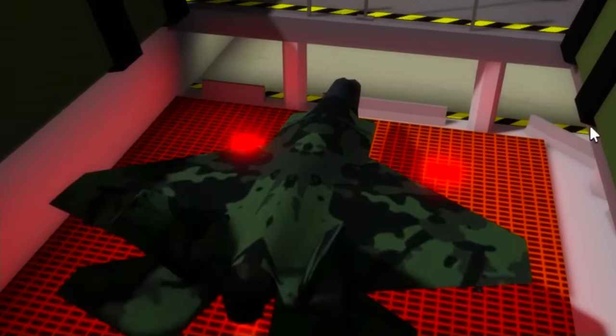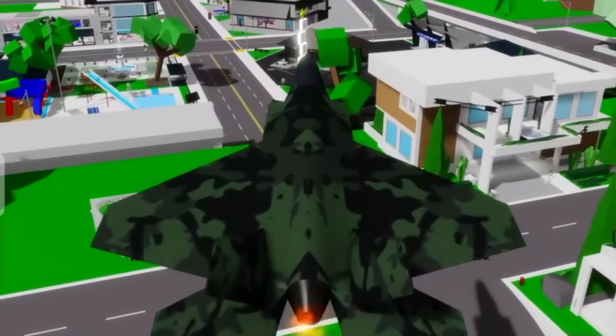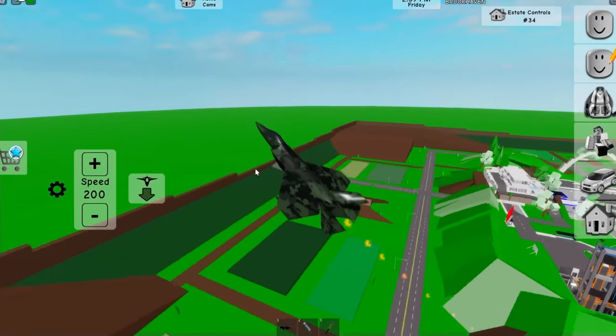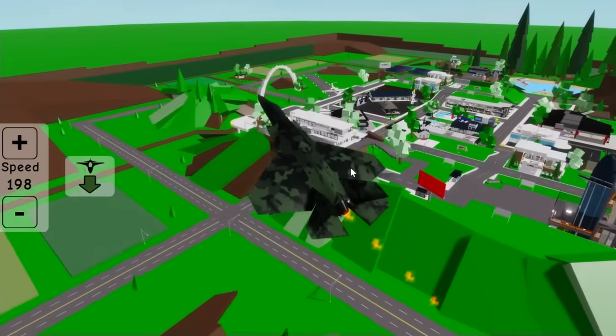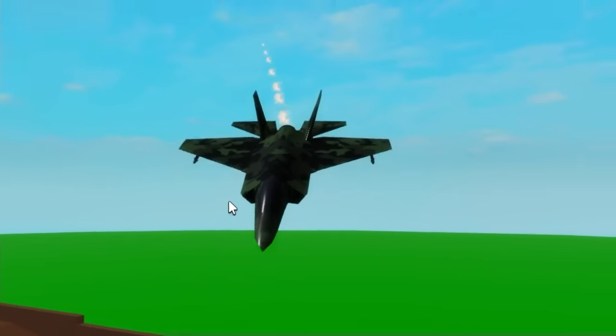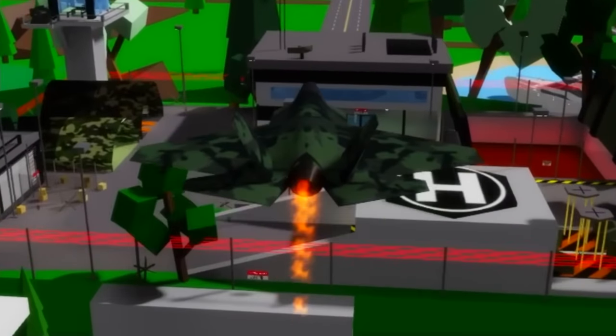We can pilot it — heck yeah! Let's just go up to be safe and let's go! This is so awesome — this thing is so fast! The helicopters we have in this game only go to about 120 to 150 speed, while this thing goes to the full 200! Every player should know about this one — this is such a cool addition!